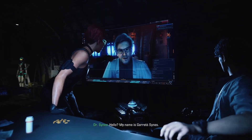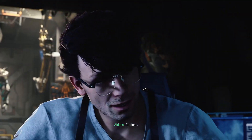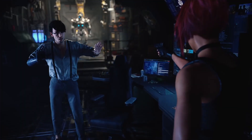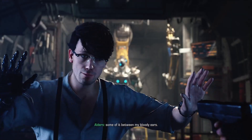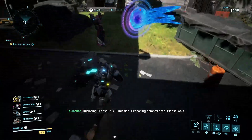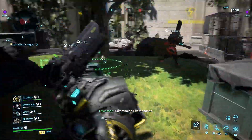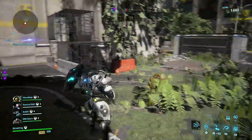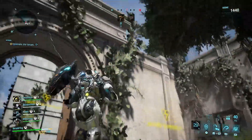Capcom's RE engine impresses once again. The character models during cutscenes showcase Capcom's skill at creating believable characters with art and style. The animations during cutscenes are great with detailed hair physics and facial animations. When gameplay kicks in, you climb into these awesome looking exosuits which are beautifully rendered. They remind me of Zone of Enders with touches of Warframe.